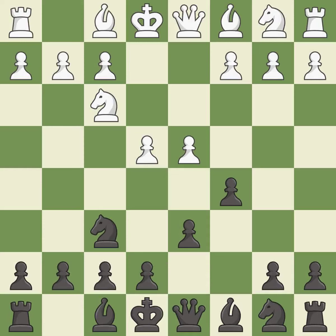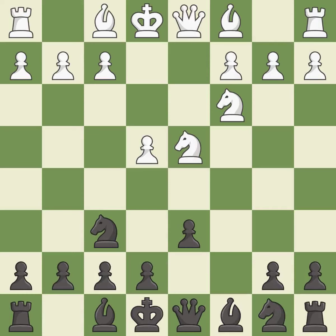D6 opens up the light-squared bishop and prevents white from pushing the pawn to e5 after black eventually plays nf6. Nf6 develops the knight and attacks the undefended e4 pawn. This defends the pawn that was under attack and had no defenders — it is an equal trade. A6 prepares the queenside pawn advance b5 and also prevents white from playing the bishop or knight to b5. Be3 supports the strong d4 knight in the center.